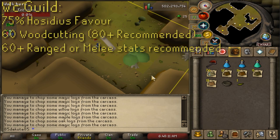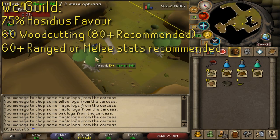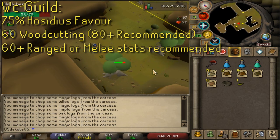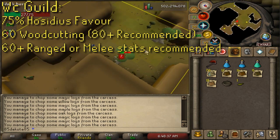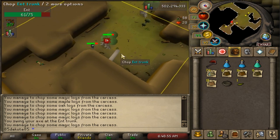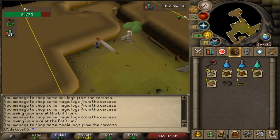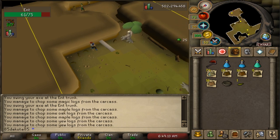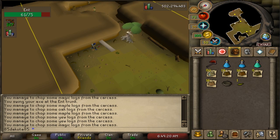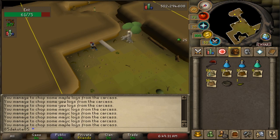If you're going to be doing the Ents in the Woodcutting Guild, you do need 75% Hosidius favor just to get into the guild. And even though you only need 60 woodcutting to get in, higher woodcutting does affect the logs that you're going to get from Ents, so you want like 80 plus before starting these. You'll find that the XP here is not that great either, so it's not a great method for training woodcutting, but it is a way to make money using woodcutting.